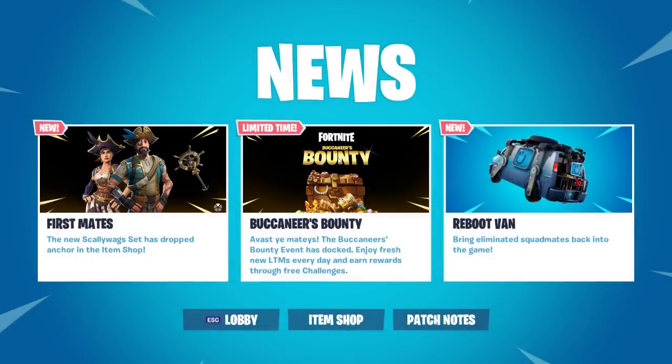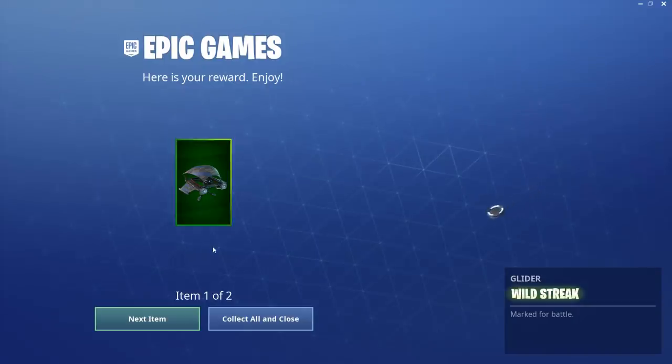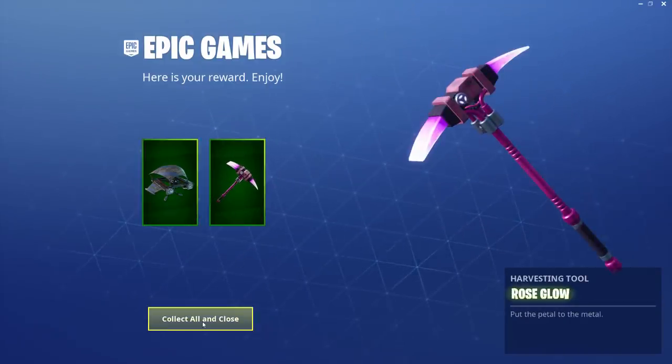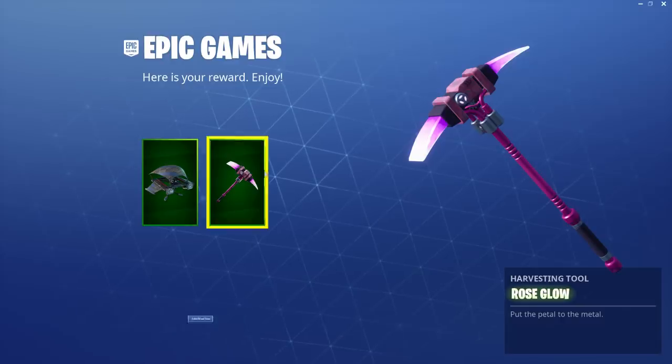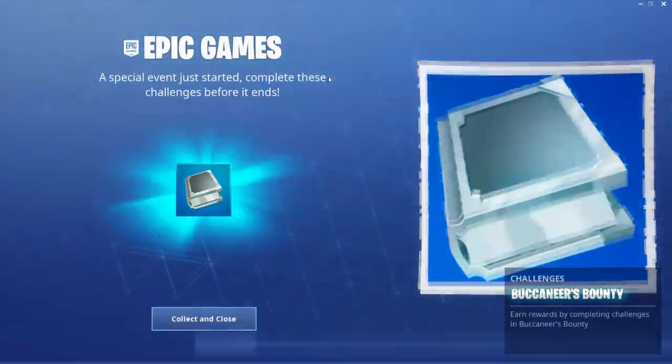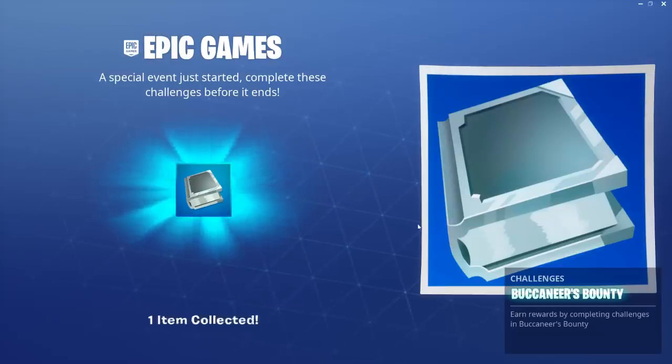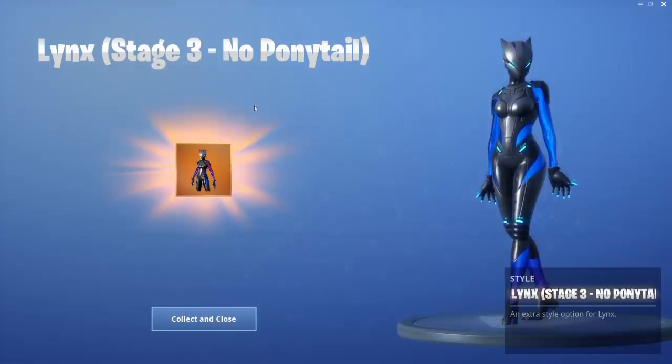Welcome to another video. Today we have a big one — this is gonna be a hybrid video. First off, we have the brand new item shop with a new glider and a new pickaxe which we got because we all sold old skins, but it's a really cool free pickaxe. We also got new challenges for the Buccaneers Bounty, which is a brand new event.